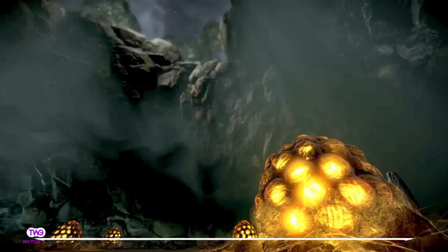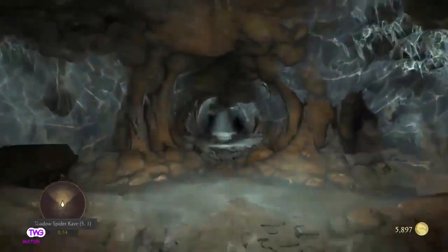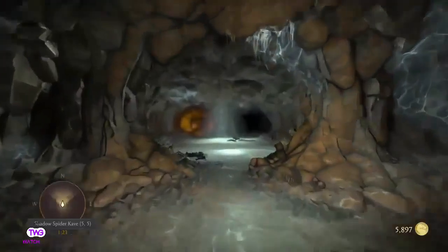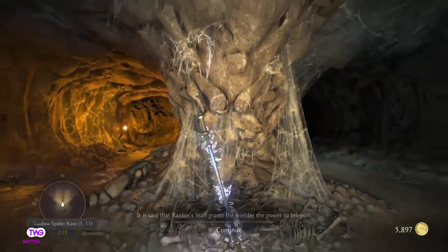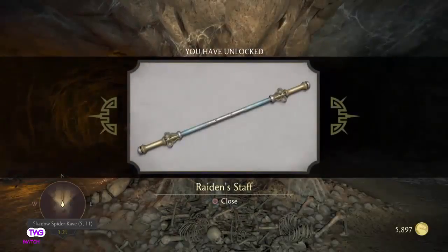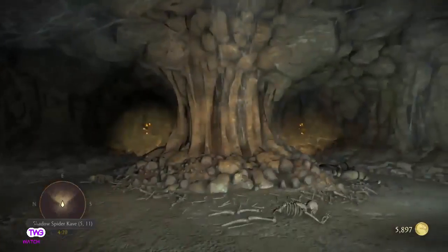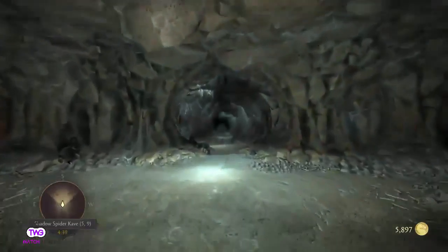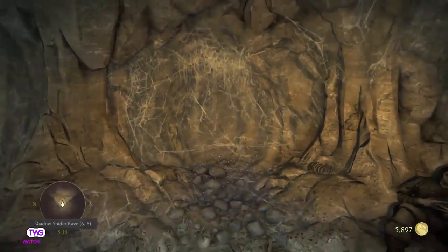Within the Krypt, if you're not careful something will jump out and scare the absolute hell out of you. It spawns a quick time event if you're successful, and there are spiders that can get you coins. There are magical items to examine — for example the Raiden Staff grants the wielder the power to teleport, and with it you can unlock a new part of the Krypt. There's lots of different inventory items and areas to unlock.